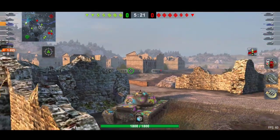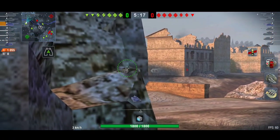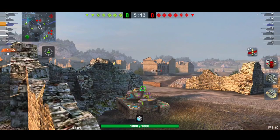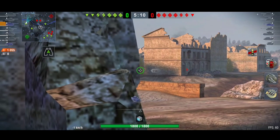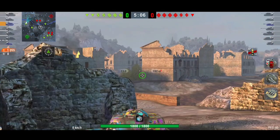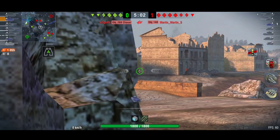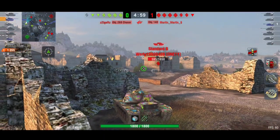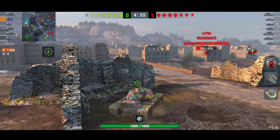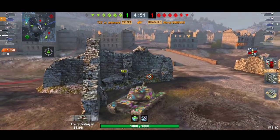He's gone to the left side of Vineyards and straight away he spots the IS-7. He gets a nasty HE shell into the Standard B. Now the Standard B is one of my favorite Tier 9 medium tanks but it just has no armor at all, so you do need to be careful playing it because anyone can pretty much HE you. I love his patience here — a lot of players would have just yolo'd straight in there to try and get the kill.